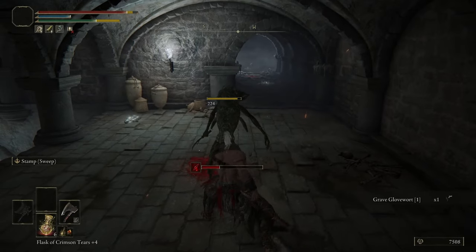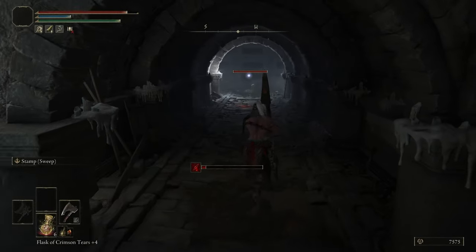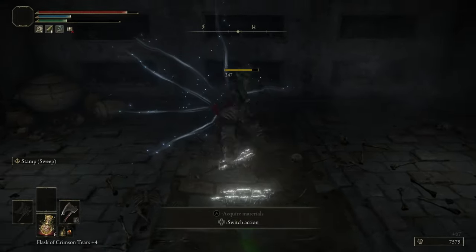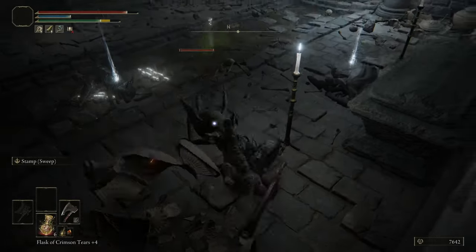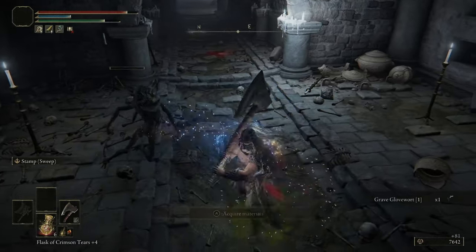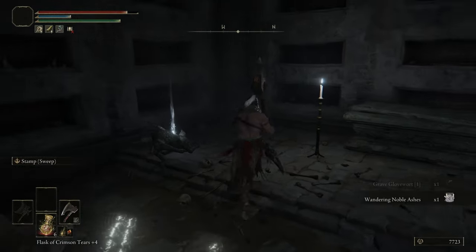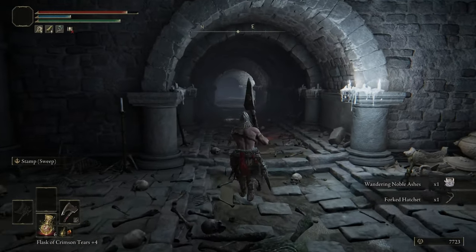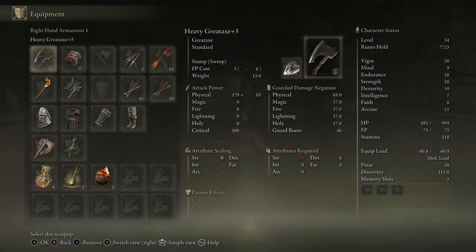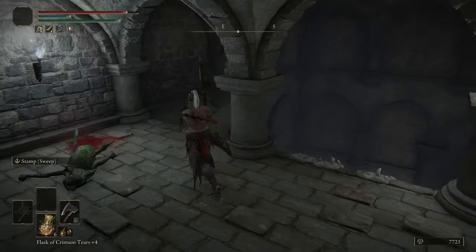There should be this guy as well. I think there was another - yep. Very good. Any items? Here's the wandering noble dashes. Oh, forked hatchet! That causes bleed and it's an axe, but it requires dexterity. Let's open the door and we can defeat the head bosses I think.